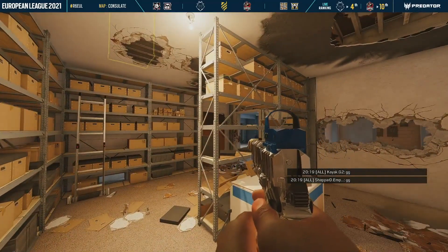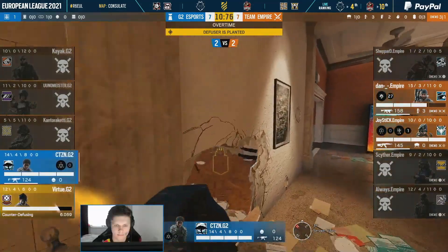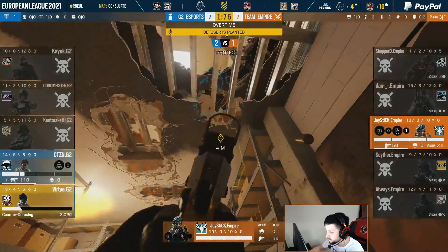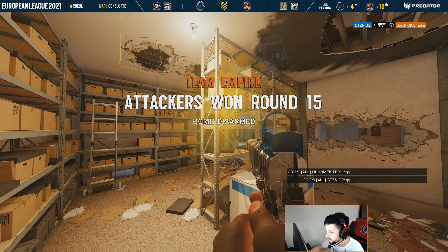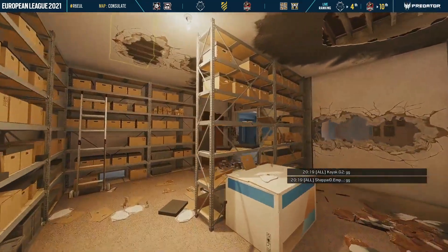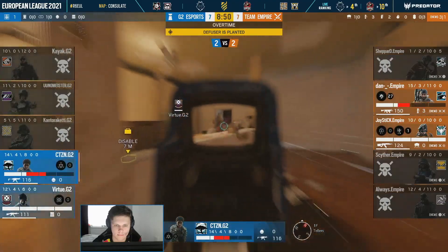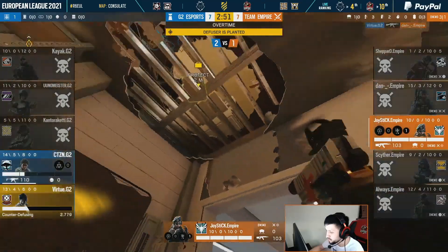The diffuser was down and Joystick was watching it from a great position. If he had missed all those shots because he couldn't see the person due to a client-side body, that would have been so unfair. As shown in the clip, Citizen actually pushes him so Virtue is safe to diffuse. If the body wasn't there, Citizen would have gone down to kill him — but then wouldn't have had enough time to go back up. So this entire situation was always in Joystick's hands to win, and the fact that he almost lost purely because a client-side body was covering a hole and protecting Virtue is something that really should not be happening at this level of play.